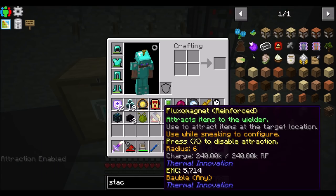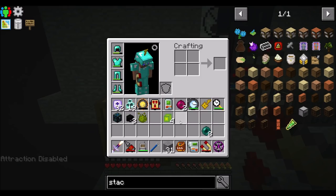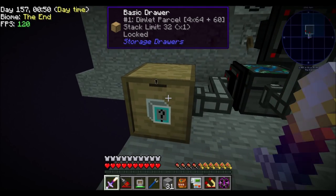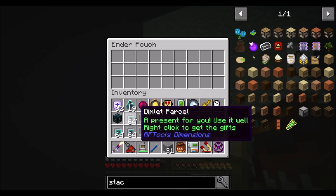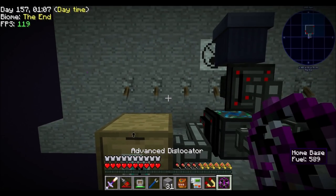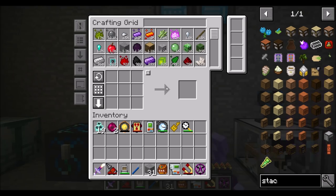Let me just do this — I can put all my dimlet parcels away, all my speed upgrades, and anything else I don't want on me right now. And to home we go. I'll let the farm continue to run. The dimlet parcels will do their dimlet-parcel-y things, we'll collect a whole bunch of them. Now let's get to opening the dimlet parcels.